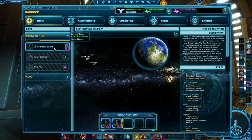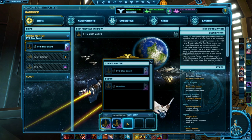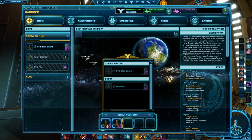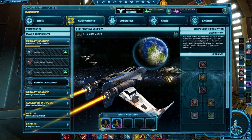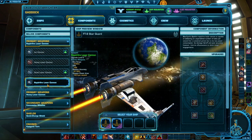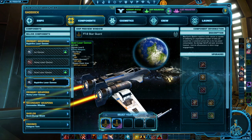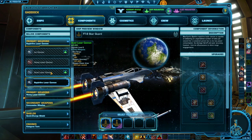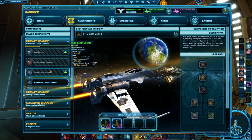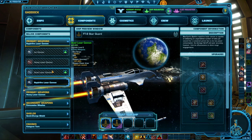We'll take the FT-8 Starguard and look at the components. Under primary weapons — this was the left click — you may remember from the first video I did, I had the rapid-fire laser cannons. There are also quad laser cannons, and you'll see it has the range, DPS, weapon accuracy, and weapon power draw. The power draw is what ticks down the power you saw on the left side. Weapon accuracy is how accurate it is, and DPS is — well, if you're playing an MMO you know what DPS is.